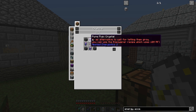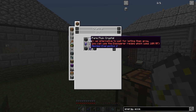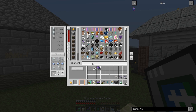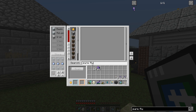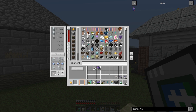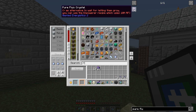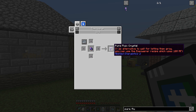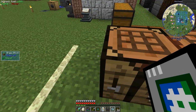Well, therein lies the problem. It also takes Skystone blocks. I don't have the pure Fluix crystals yet. It's easy enough to get them but I have to run them through. I could use the empowerer recipe, which is Fluix seeds and a Fluix crystal. So I would just need some of these and 40 million RF. That's not too bad. Let's just do it that way.